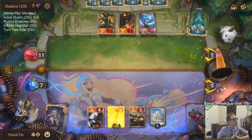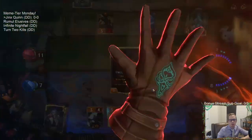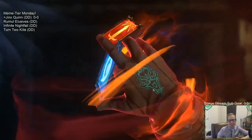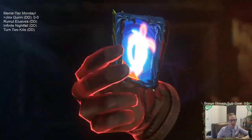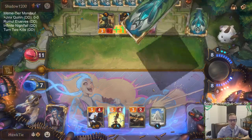I don't think any of our meme tier decks are going to beat Twisted Fate Aphelios, especially with the hand they had — like two Aphelios early. It's not going to happen. So they have tons of choices, they're trying to figure out what they want to do.